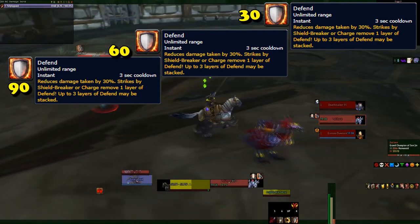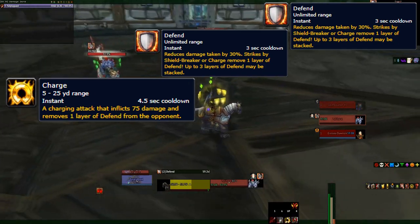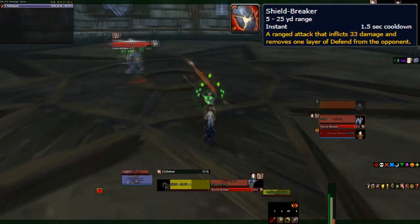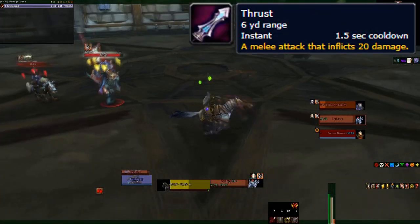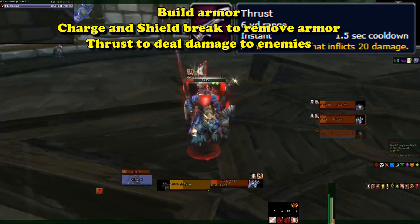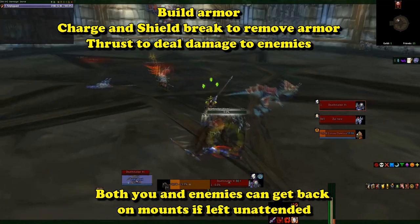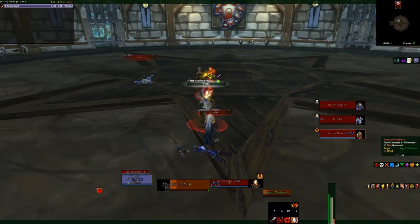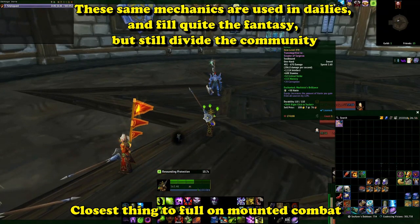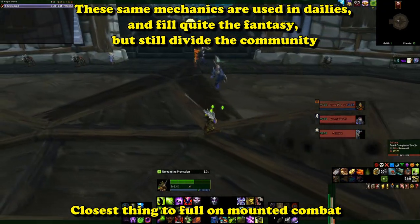Jousters can shield up, which gives them three armor platings, reducing damage taken by 30% for each one. These platings must be broken by a charge attack, which causes you to rush in and break a plate as well as deal heavy damage — or a shieldbreaker, a ranged attack that does low damage but breaks one of the platings. And last, you can thrust, a simple jab with your jousting pole doing heavy damage, but only if the enemies are shield-free. And if your mount dies during combat, you can get another one, but enemies will be quick to trample you down to death. This is one of the closest encounters we've had to getting a fully functional mounted combat setting in a raid, and players were very mixed on the idea, which is why it's kind of lower on the list.